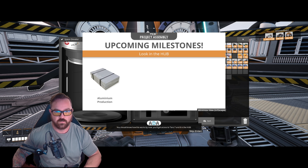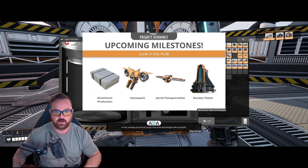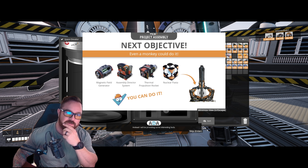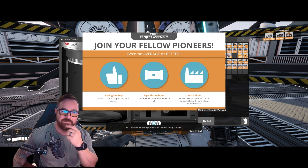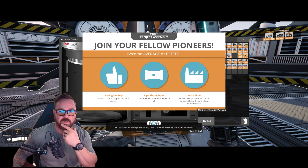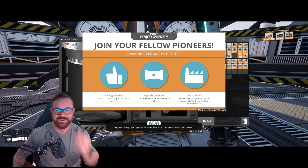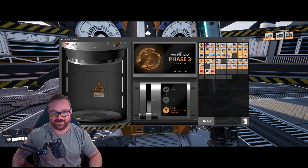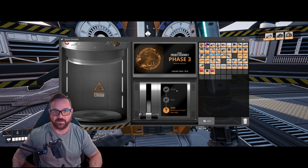You'll get access to tiers seven and eight in the hub. Perhaps you should just go look at the technologies there yourself. Drones! And our lovely aluminum — that's fun. Those are the new parts shown here. Good luck in phase four. Delivering to Project Assembly phase three — main body unlocks tiers seven and eight!